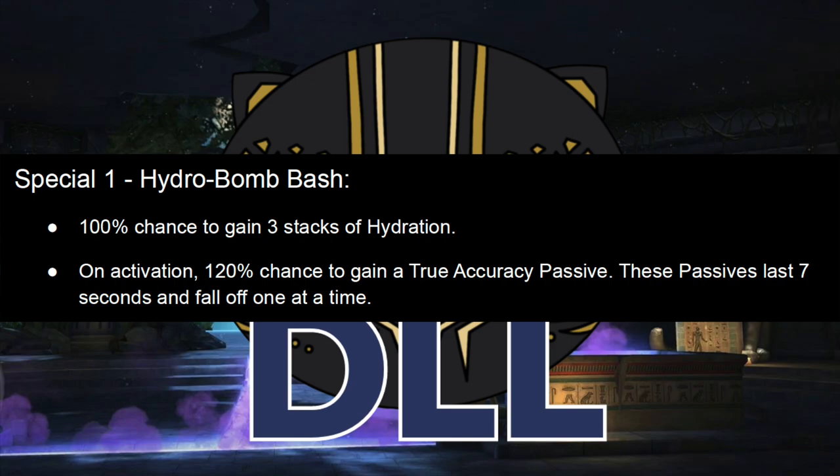Additionally, you're going to get a True Accuracy passive, and these passives also last seven seconds and fall off one at a time. Even when you have no Concussions and your Ability Accuracy is normal, there's a 20% chance to give you two of these passives — so the Special 1 has roughly an 80% chance to give you seven seconds of True Accuracy and a 20% chance to give you 14 seconds, scaling up further as Ability Accuracy rises. This is a powerful source of True Accuracy — if you're fighting an Evader or Autoblocker, you can pretty much just spam this. He's a really strong Evade Counter, excellent for those pesky spiders.